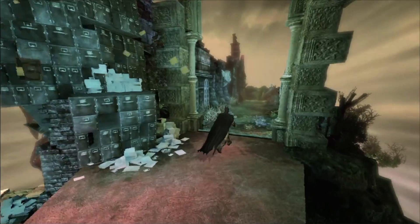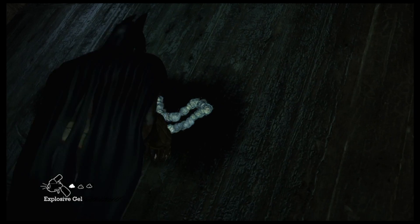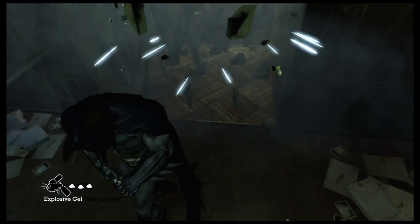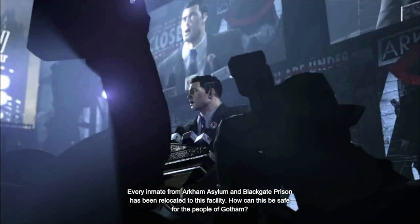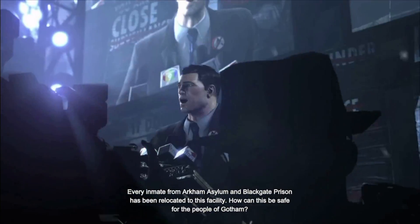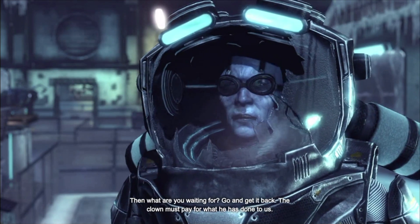During the development of Arkham Asylum, developer Rocksteady already knew that with the next game, they wanted to set it in Arkham City. They even included an easter egg that went unnoticed for years. In Warden Sharp's office, you could blow away an unmarked wall and find a hidden office with plans for the prison. By early 2009, people working on Arkham Asylum were being moved to Arkham City's team, broadening the scope with a larger world and more iconic foes.